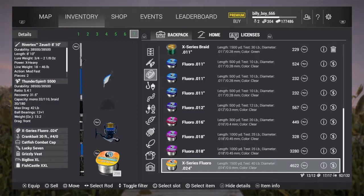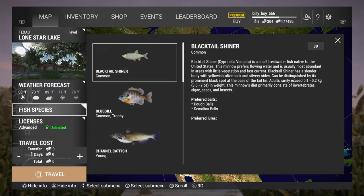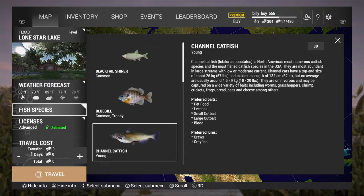You want the line to break if anything has to break, rather than having to repair your reel or your rod, because that becomes expensive. That's one key thing to remember: you want your line to break before your rod and reel. As you're fishing, on the right-hand side it'll change from blue to yellow to orange to red — if you're in the red, things are starting to get damaged. You don't want that.